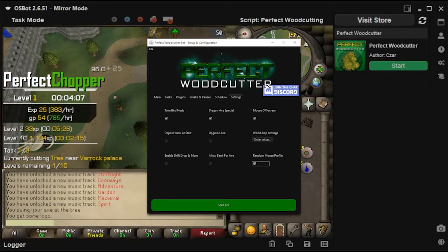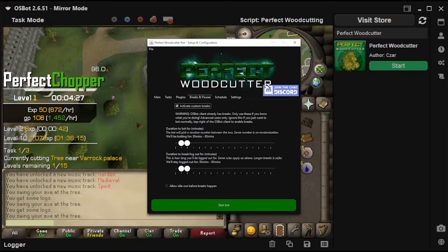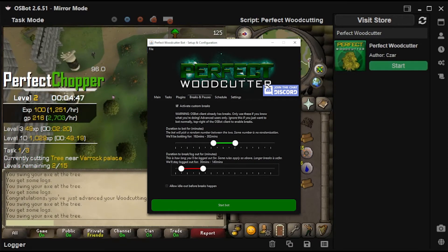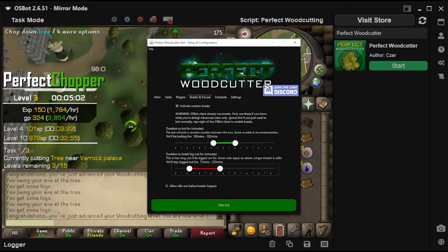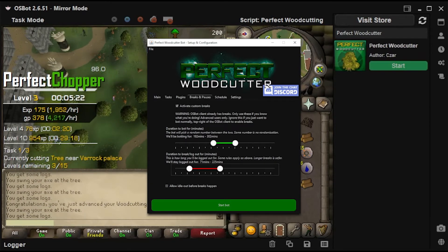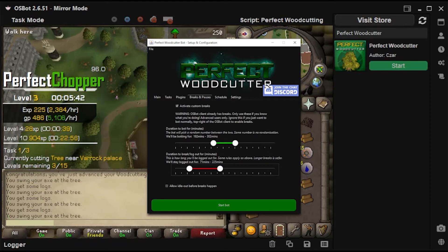Next, we have the breaks and pause settings. For better results with botting, you can use the built-in scheduling break manager. You can choose a range of numbers for randomization, how long to bot for, and how long to stay logged out for. Everything is randomized to avoid bans. Even supports AFK logging out like real humans do every day.